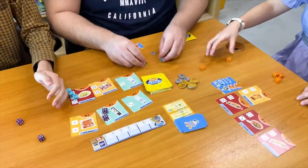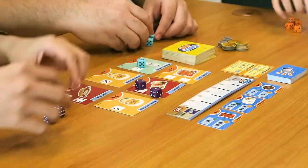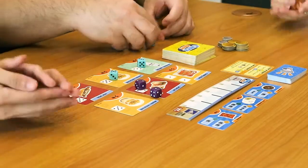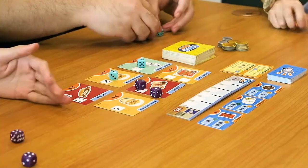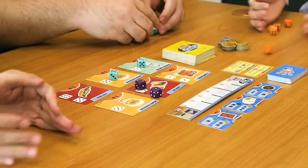All dice that are placed on the products are left there until the end of the round. You will only grab a product if you match all the faces shown within a single roll. You may re-roll your dice as many times as you want, but you have to re-roll all your unplaced dice.